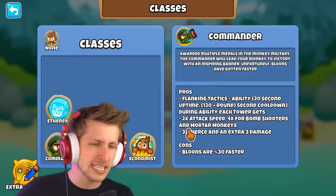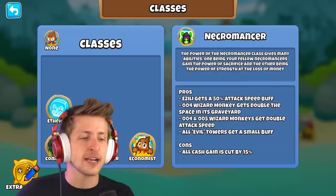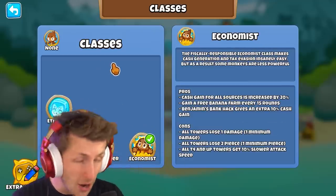I couldn't get the Commander class to work with the ability, so we only have the Ethereal, Necromancer, and Economist. First, we're going to be going through the Economist class.